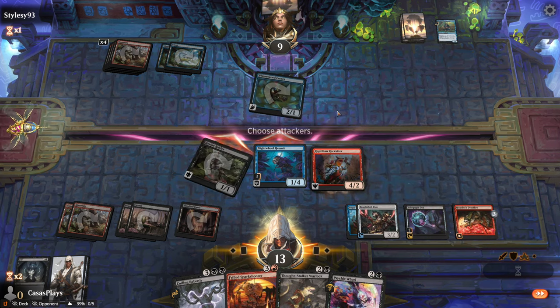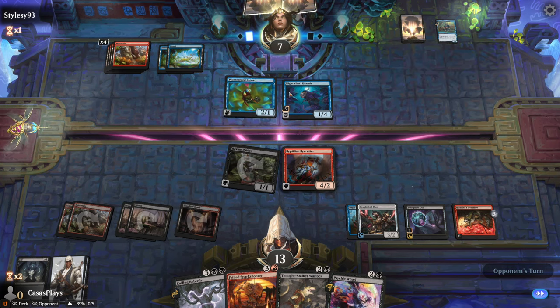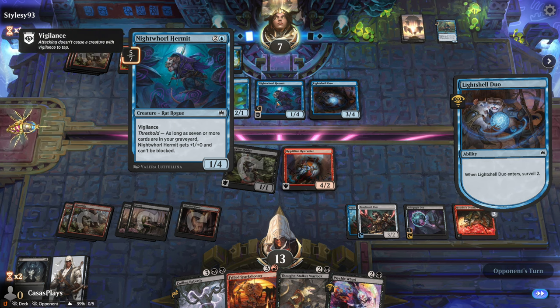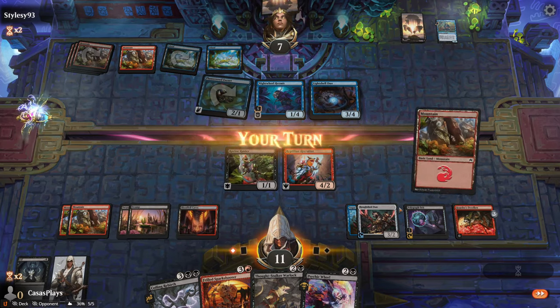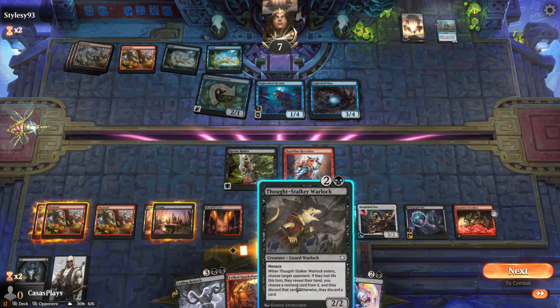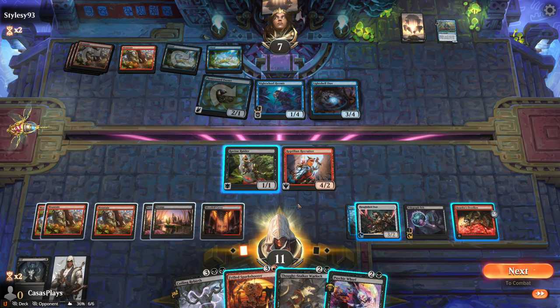We're going to go with both of these. I should have taken this 2-1 — they wouldn't have been able to block it anyways. They would have been down by one more, but whatever. Light Shell Duo enters, surveil two. They threw down a Prowess card: whenever you cast a non-creature spell, this creature gets plus one until end of turn. Another mountain — I like that.